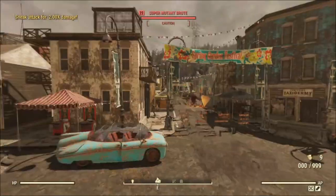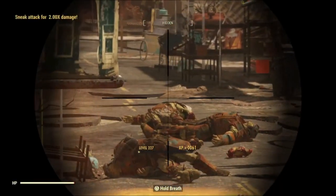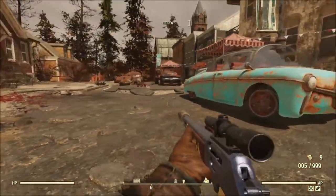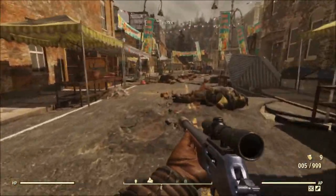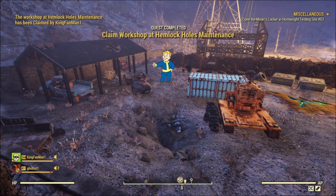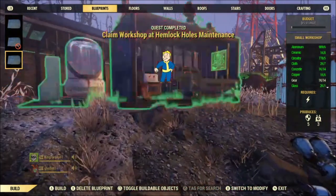Today we're going to talk about a subject I'm asked about all the time: how to make caps really fast. We're going to talk about five methods to make 1,400 caps a day. Why 1,400 caps? Because that is the caps limit that Fallout has put in the game. But if you follow the tips I give you, you're going to hit that cap limit really fast with a lot left over. Some of these may sound simple and old hat to veteran players of Fallout 76, but stick with me.